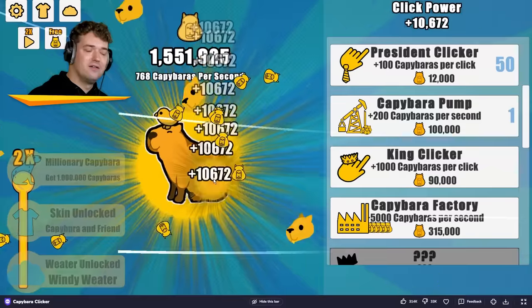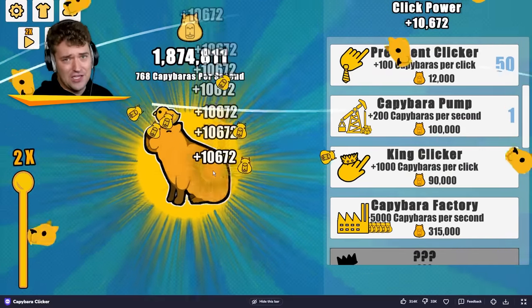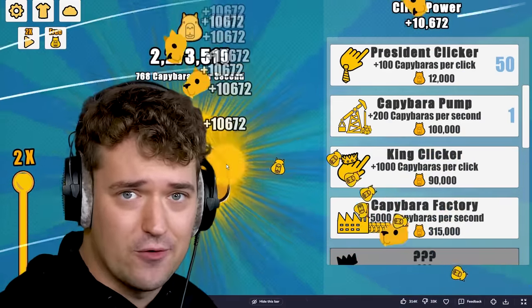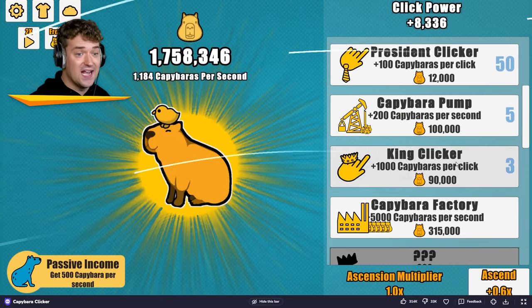We are millionaires — not with money. Who would want a million dollars? No, we have a million capybaras, and that's really what life is about. Hit that like button if you agree. Now let's add a couple of those — let's get the king clicker!